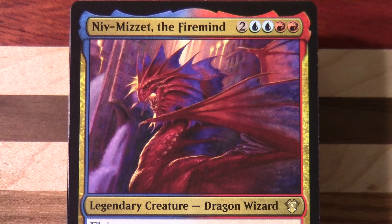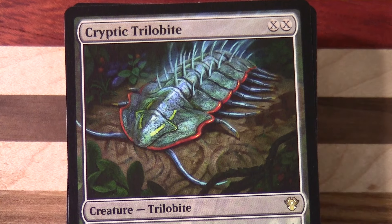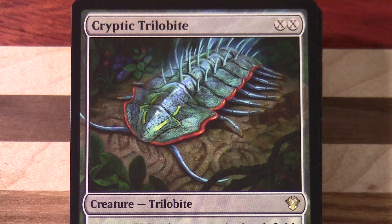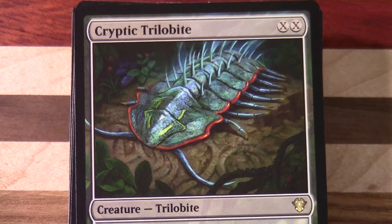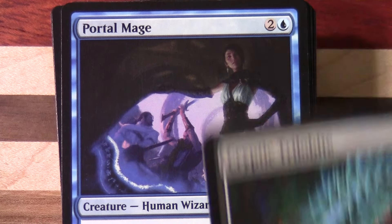Niv-Mizzet the Firemind is here too, and no doubt we're going to see a number of very interesting cards that either were reprints or have since been reprinted. We've got a Cryptic Trilobite, an XX creature, so we're now moving on to our higher rarity creatures.